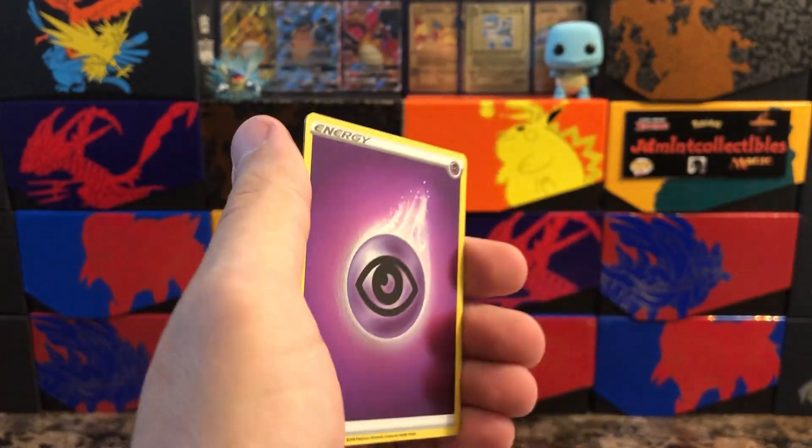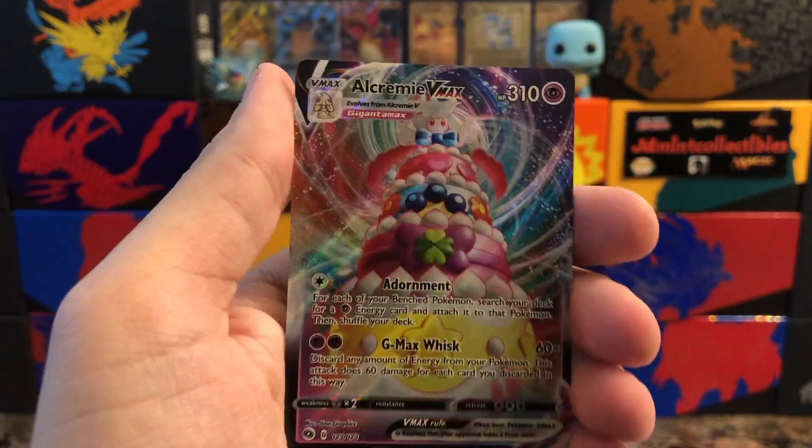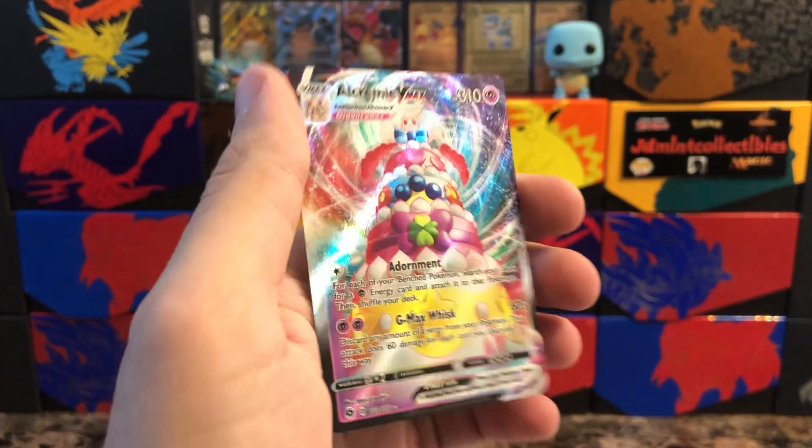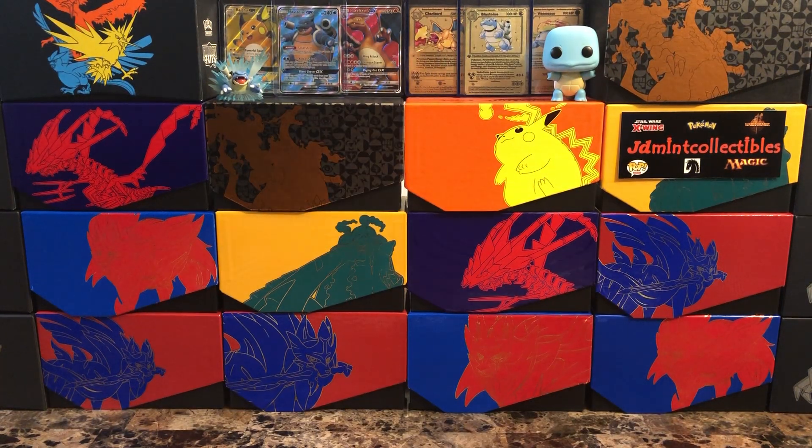Here we go on the next pack — very nice! Got that reverse holo psychic energy, and behind that a nice Alcremie VMAX — very nice! I did pull this card before but it still looks absolutely amazing. It pretty much turns itself into a giant cake. I always try to think that when I do an opening — if I can get at least one card that I'm missing from the set and slowly keep chipping it down, I feel like I'm making some kind of progress and that's always good.